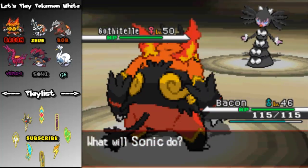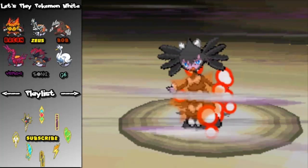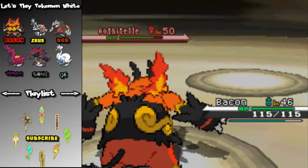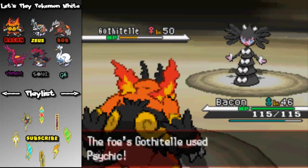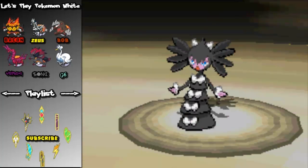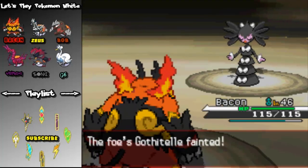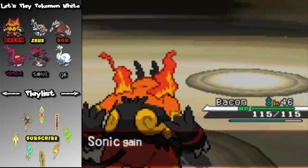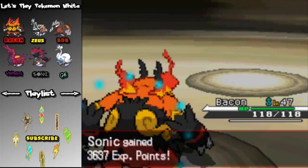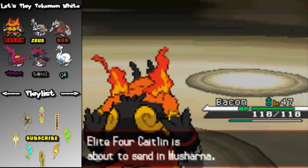Next Pokémon: Gothitelle, with type psychic, and you've probably seen the ability Frisk, with the moves Charm, Thunderbolt, shadow ball, and psychic. This is a tricky Pokémon if it gets one or two more Charms off. So your aim is to kill it as quick as possible since all the moves hurt. But it dies easily to one shadow ball plus one night slash. It is her ace, so just be careful — level 50, by the way, I forgot to mention that.